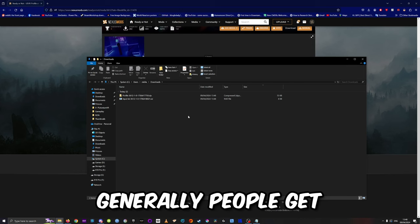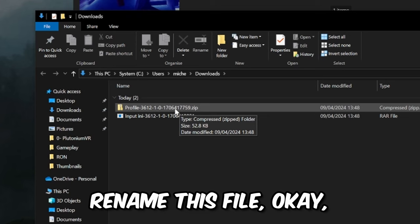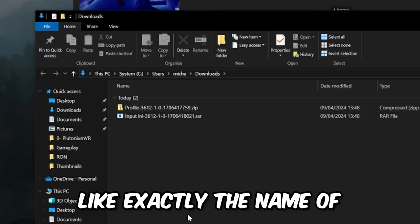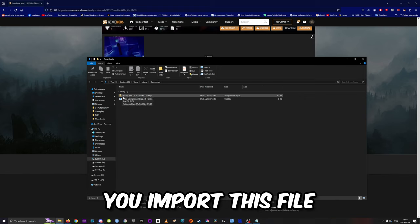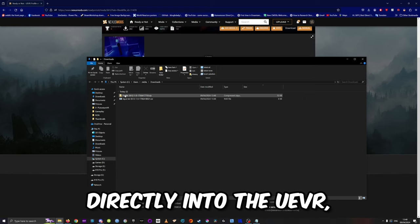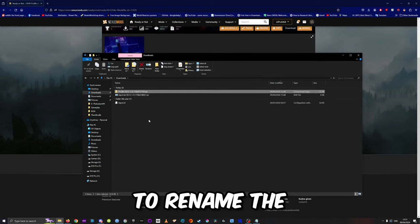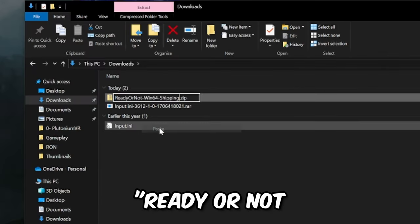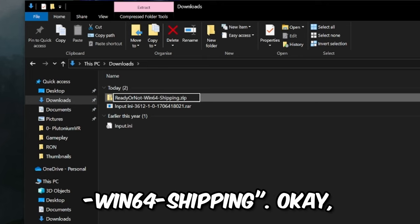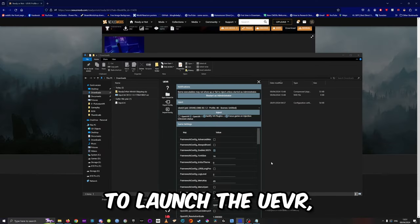The important thing that people generally get wrong at this point is that you have to rename the profile file exactly to the name of the process you're going to run. If you import the file directly into UEVR without renaming it, it's not gonna work. So rename the profile you just downloaded to: ReadyOrNot-Win64-Shipping.